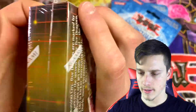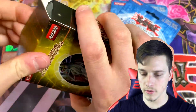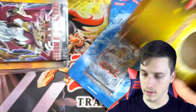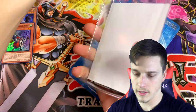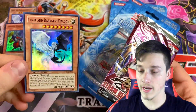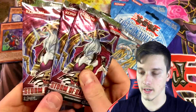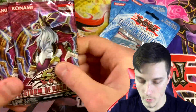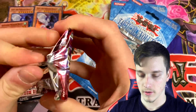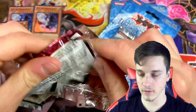We'll get that cracked open. Make sure that you are enjoying the video, keeping it casual — that is our motto. Hopefully some good pulls. The other card to get would be Hand of the Six Samurai, but we've got another Light and Darkness Dragon, which is pretty cool. So we've got two of those, and then three more packs here. Storm of Ragnarok — let's see what we can get. It's a very fun set to open. Let's get a Maxx C, or let's get another Ghost Rare Odin — that would be insane.